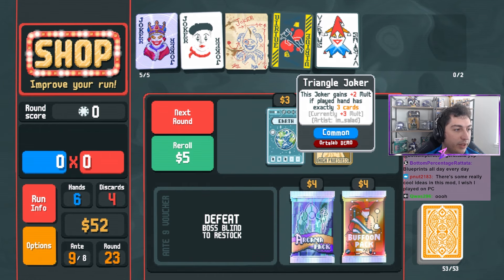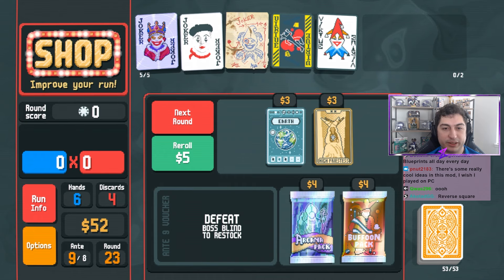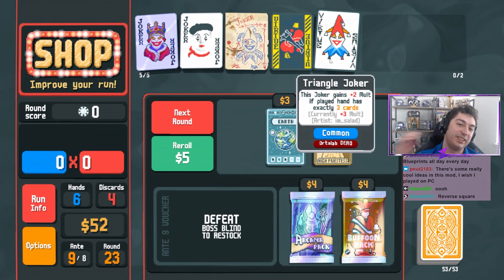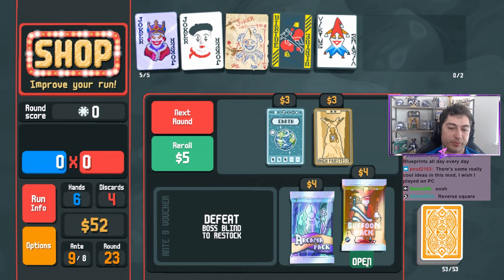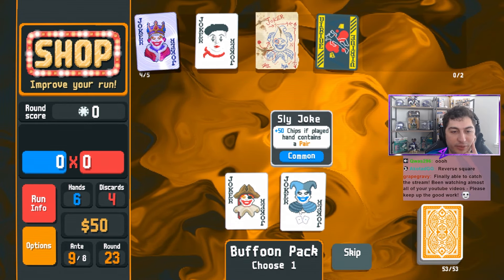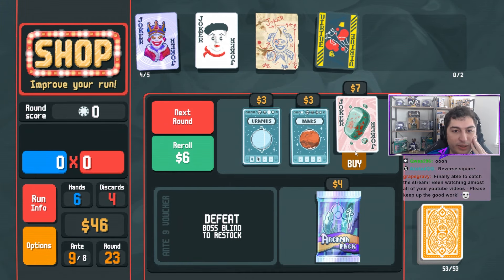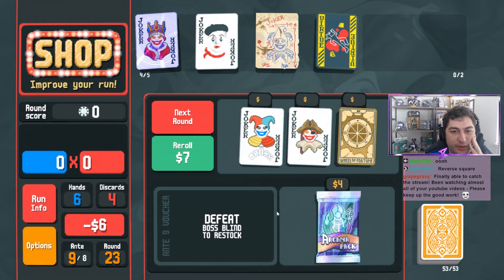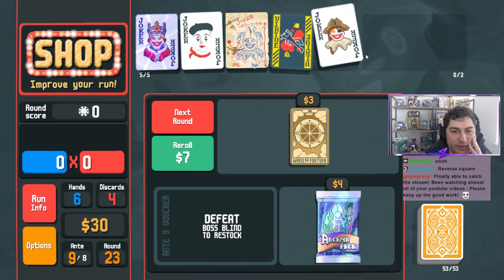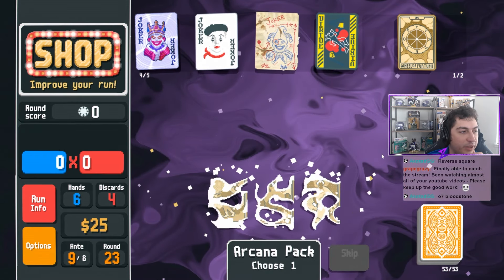Blueprint all day every day. That joker removes other jokers from the pool - that's insane. Reverse Square - oh, Triangle Joker. Sorry, we're buying and selling. Bloodstone - this hurts. You're a great card, not the card we need for this game though. Now we open up this pack. Gravy finally able to catch a stream - been watching almost all your YouTube videos, please keep up with the good work. I absolutely will - thank you so much for the nice comments.